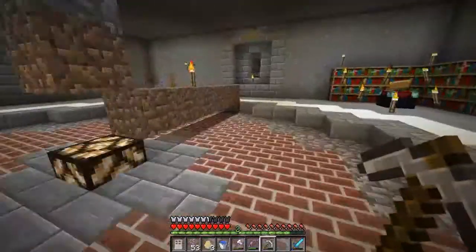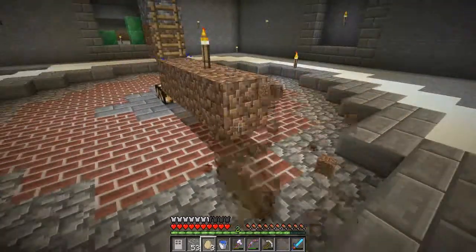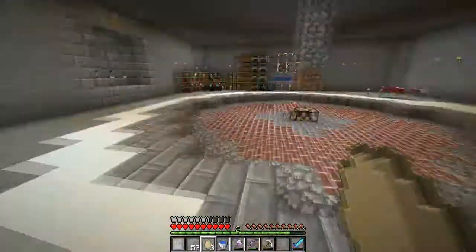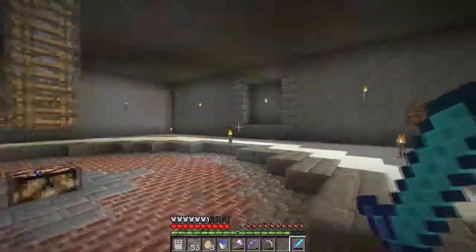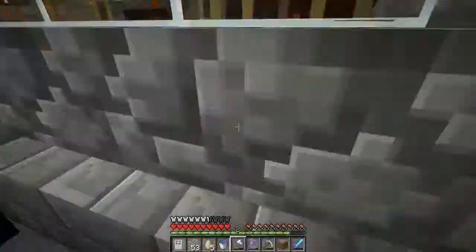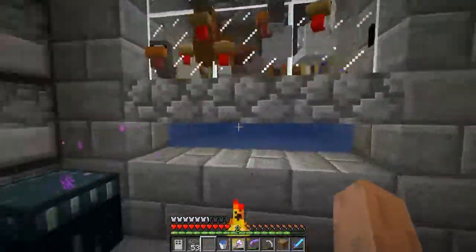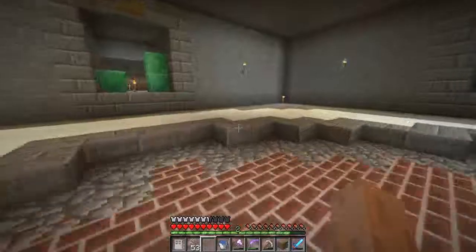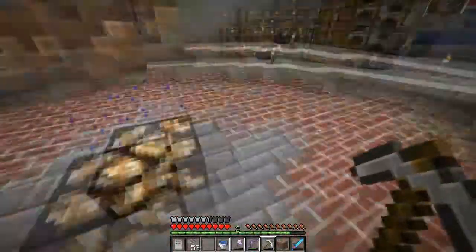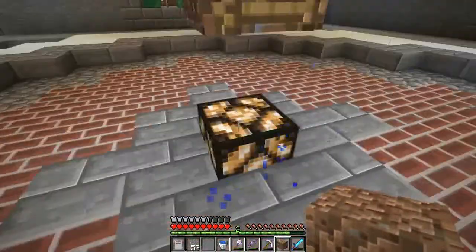Next we're going to work on the floor in this room - it's really plain right now. We've got to start doing this and we're going to move the chests into a temporary chest room over there so that we can actually see everything. Also this chicken farm is getting a lot of eggs. Let's start working on this room - I'm going to go get some snow and put it on the ground and we'll see how that looks.